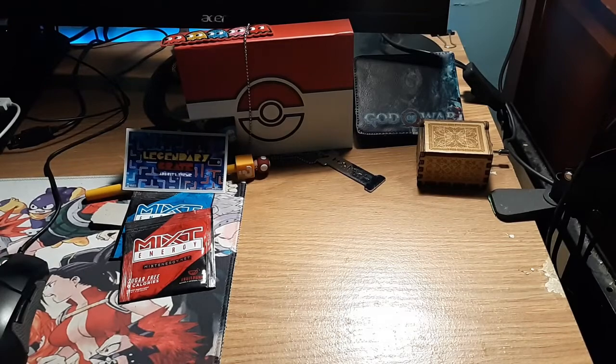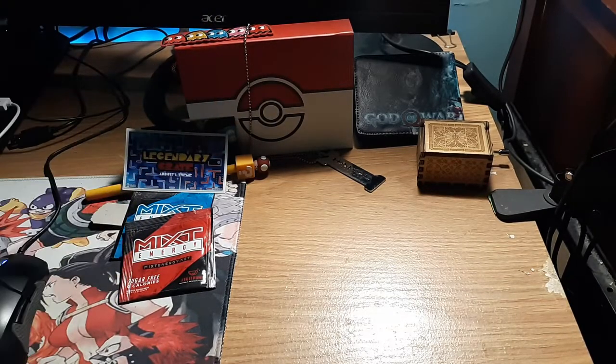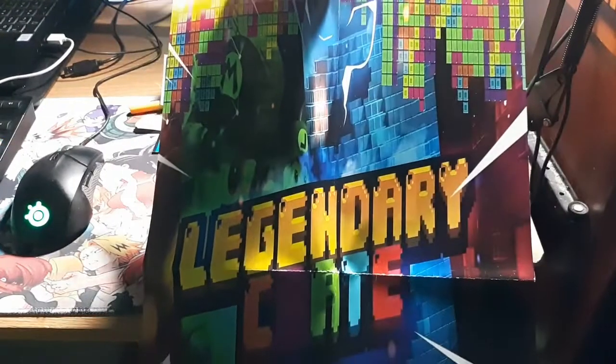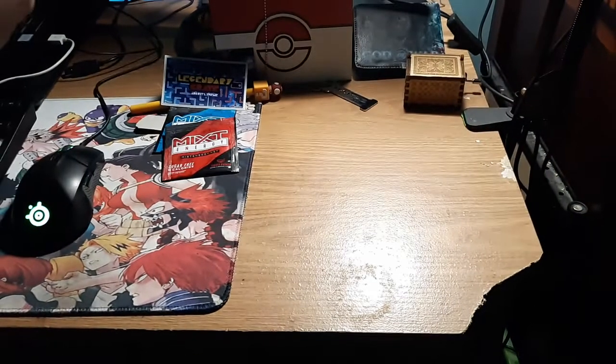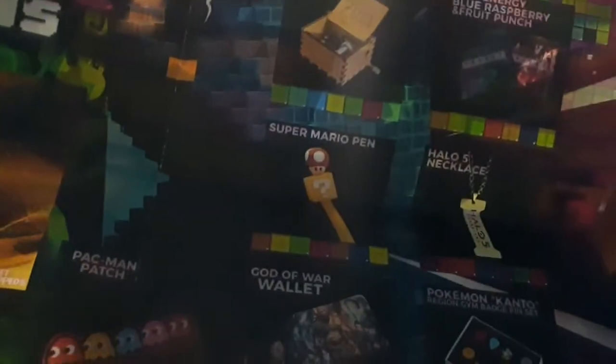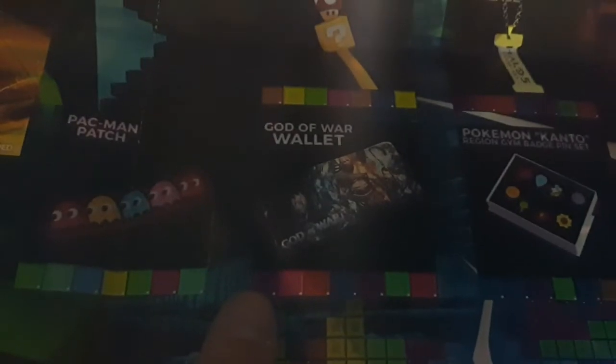All right, now let's take a look at this. We have the legendary crate poster. We're going to pull this out so you guys can get a better look. You can see Mario on there, a little bit of Tetris at the bottom. On the back, the items that came in the crate: the Legend of Zelda music box, mixed energy packets, the Super Mario pen, the Halo 5 necklace, the God of War wallet, the Pac-Man patch, and the Pokémon Kanto Region badge pin set.